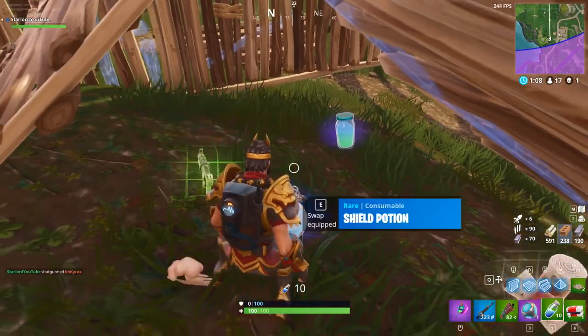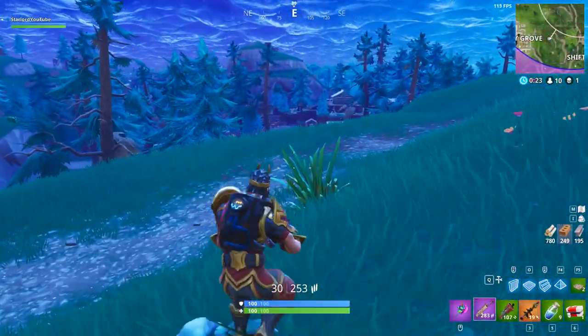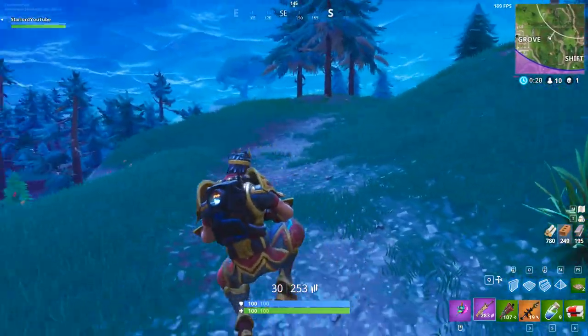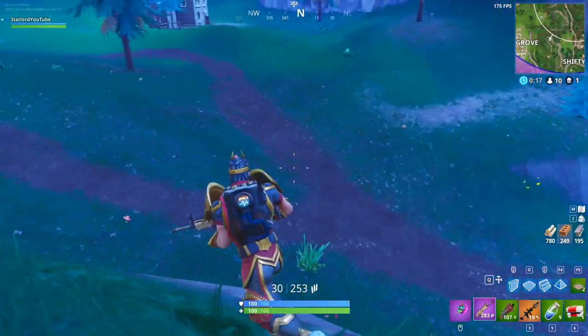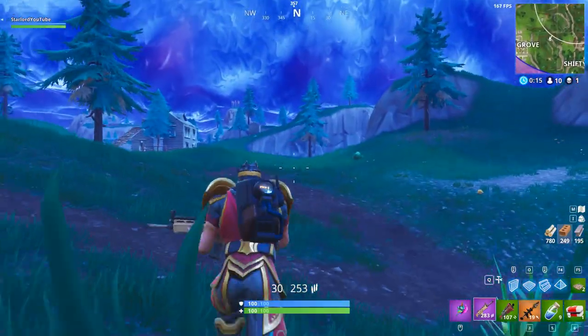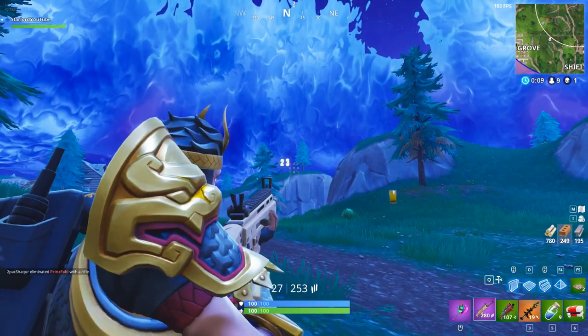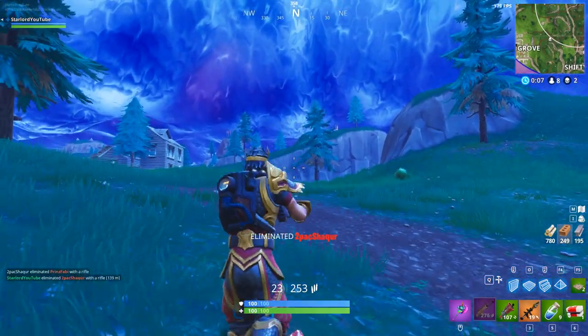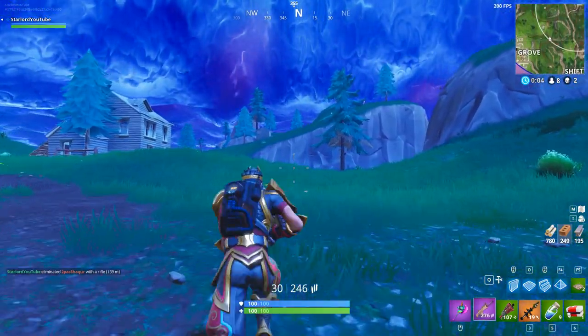The first challenge is deal damage to opponent structures. You need to deal 5,000 damage to opponent structures in week 9. That's actually pretty easy to do — all you have to do is shoot down structures or blow them up with C4. It's very easy to do if you find someone who's just a master builder. That will grant you 5 battle stars towards your battle pass.